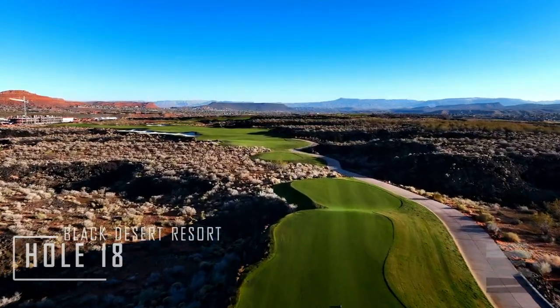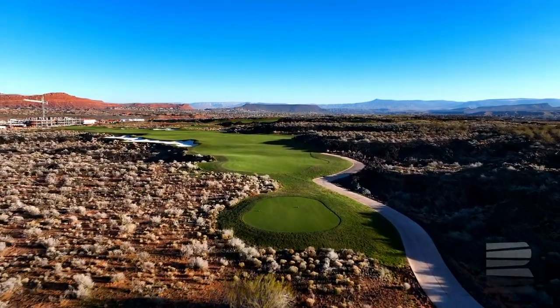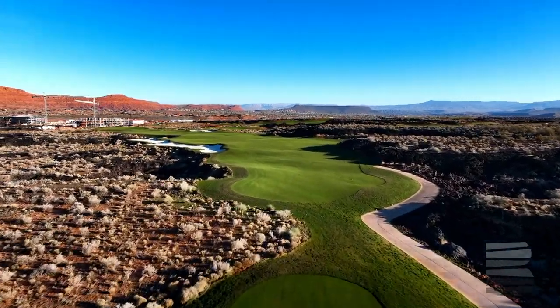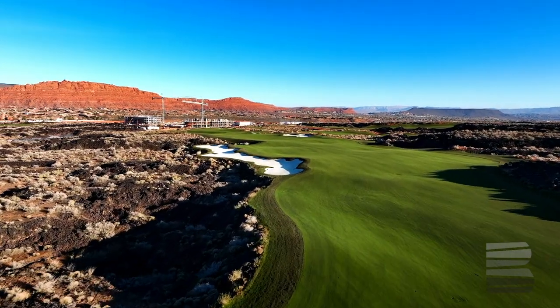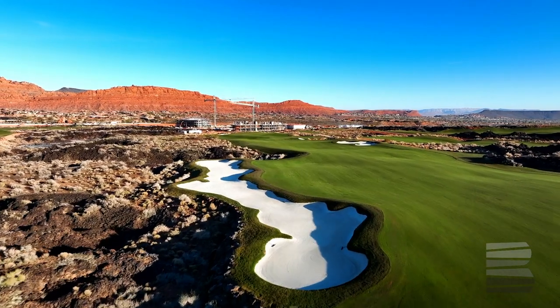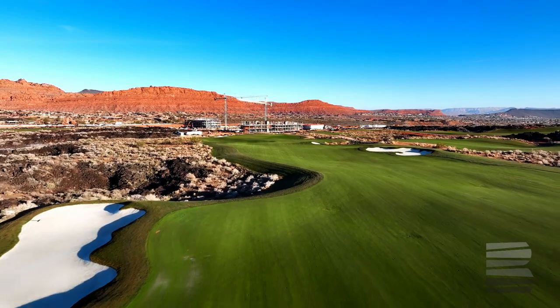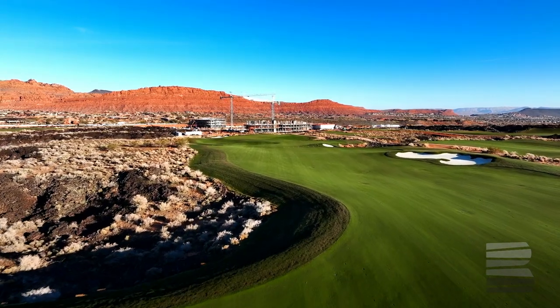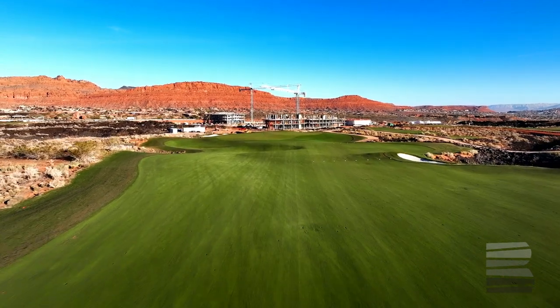The 18th hole is a dogleg to the left par 5 that will play close to 570 yards, with a big bunker on the left that meanders down the entire left side of the landing area and turns the hole slightly right to left. A big ridge of lava goes all down the entirety of the tee shot landing area on the right. The green is a little bit of a spin-off for the characteristics of the famous 5th green at Augusta.